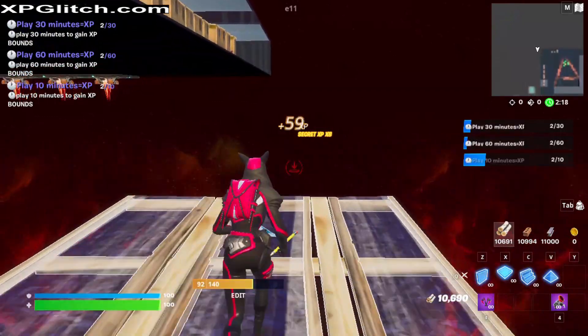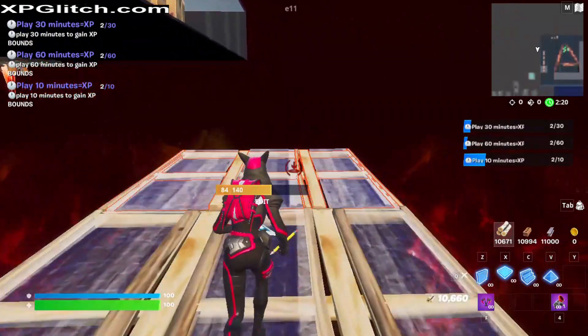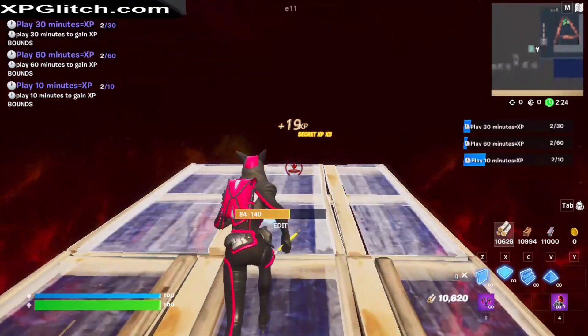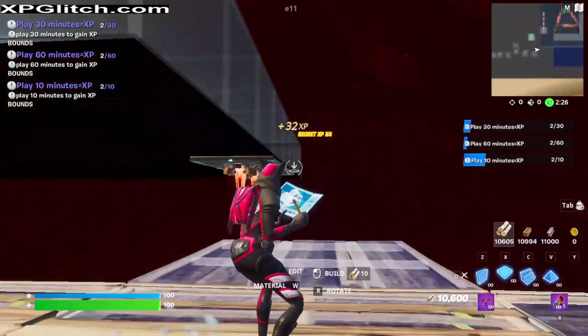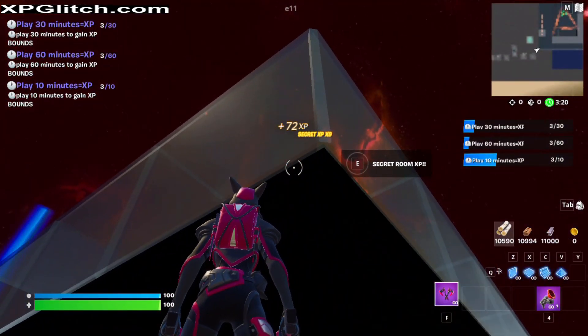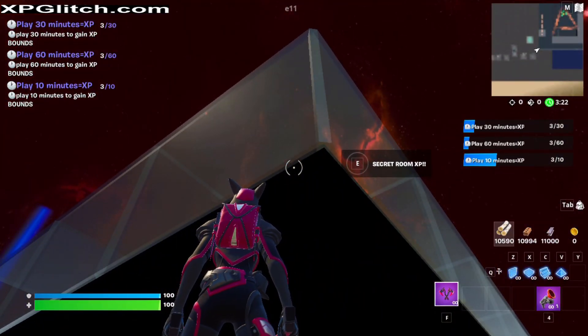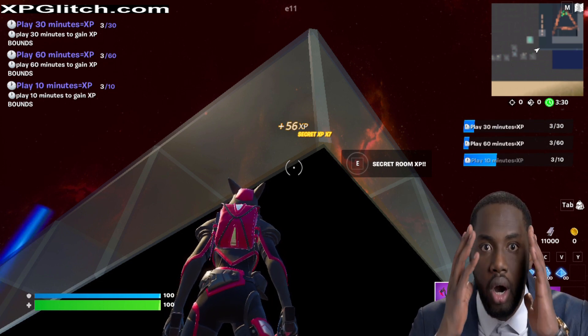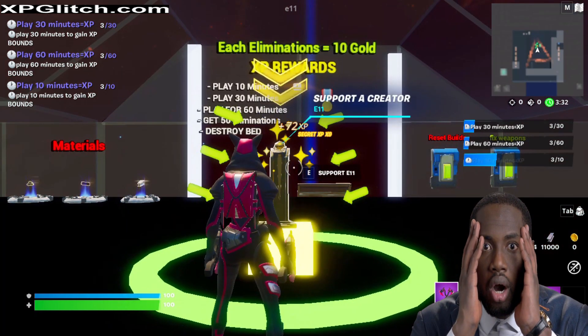Here we go. With this button glitch, you're going to end up getting another 8,000, 9,000, maybe 12,000 XP. In total, by the time you're done this game, you're going to have an extra 20,000 XP. Go ahead and click that E.